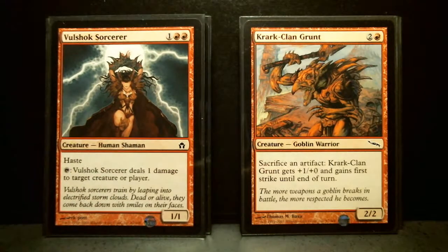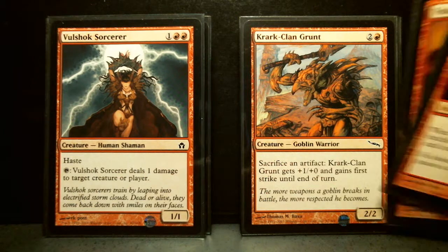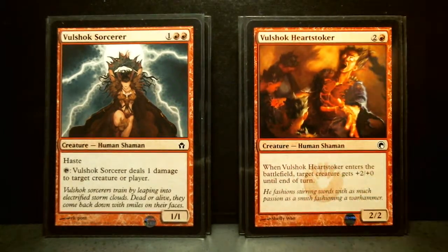Vulshok Sorcerer — I love the artwork — one of them. And 2 Vulshok Heartstoker. Notice the same naming convention used in both blocks, even though they were distant — they're both artifact-heavy blocks with similar naming conventions. Vulshok Sorcerer is a 3/1/1 with Haste. If you tap it without attacking, it deals 1 damage to target creature or player. Not that great, but great artwork. Vulshok Heartstoker is a 3/2/2 — not terrible for a common from Scars of Mirrodin. When it enters the battlefield, target creature gets +2/+0 until end of turn. That could be useful.